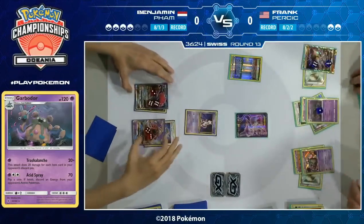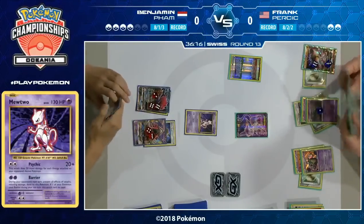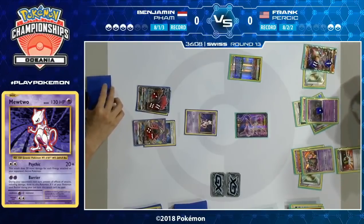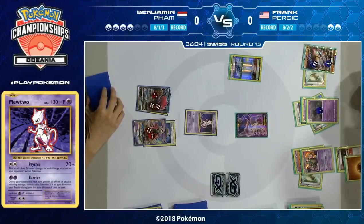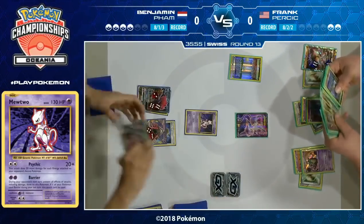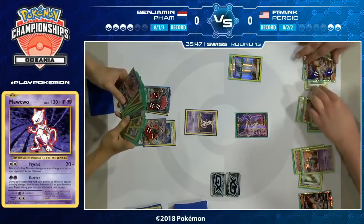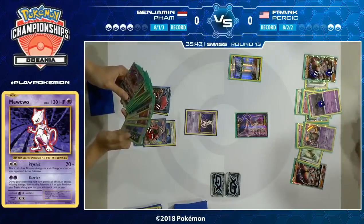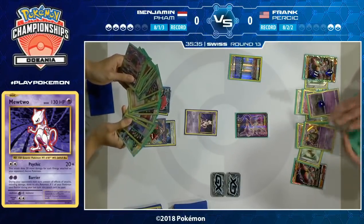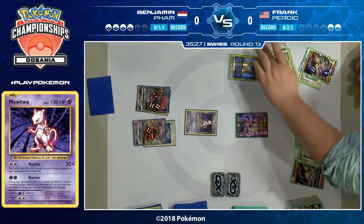Zoroark also has that resistance to Psychic, so we're going to see 140 damage — eight was the correct count. This is a pretty big play by Frank; he's going to put some game-ending damage onto the board if Benjamin's not able to find a way out. Benjamin tries to buy time the only way he can and says he doesn't have an energy. Frank only has a Strong Energy so he can't attach that to the Espeon. He does actually only run two basic Fighting Energy, with one already in the discard. Alternatively, he could just look for a Guzma — if he has a Field Blower, he could use an ability and go find that Guzma. He can also play it slow with Jet Punch to get damage onto the Zoroark. Benjamin can play Ace Arola or Max Potion to clean the damage off the Zoroark GX, but being under Garbatoxin ability lock makes that quite difficult.